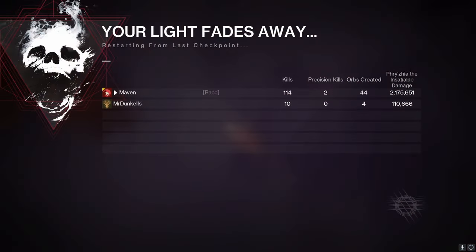So we hit 2.17 million, which is extremely close — just over 100k off. I probably could have done that DPS a little more optimally, and we had Auto-Loading Holster and not Envious Assassin with the entire reserve loaded in. Also, I was using a Cartesian Coordinate, and when I was using Apex I had Solar Surge, so my Cartesian was benefiting from that. When I was using the Cataphract I had Strand Surge, so my Cartesian was not buffed — so we lost a little bit of damage there as well.